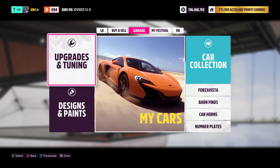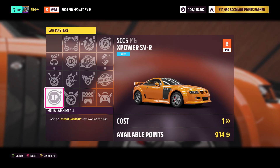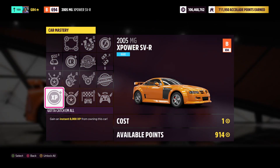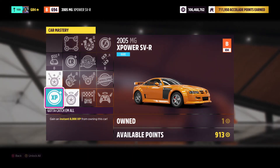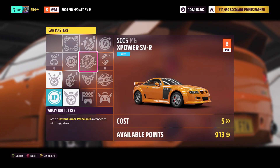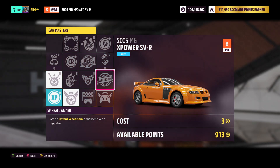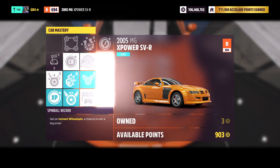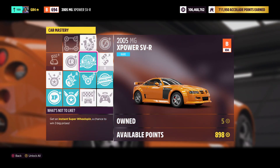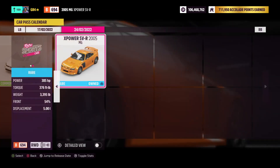Go to the garage section, upgrades and tuning, and head over to the car mastery section. On the car mastery section, you will see you gain an instant 8,000 XP from owning this car. You also have the super wheel spin and the wheel spin available to you for skill perks. Go and buy every single one of these with your skill perks, and once that is completed, back out and head on over to the car pass section.